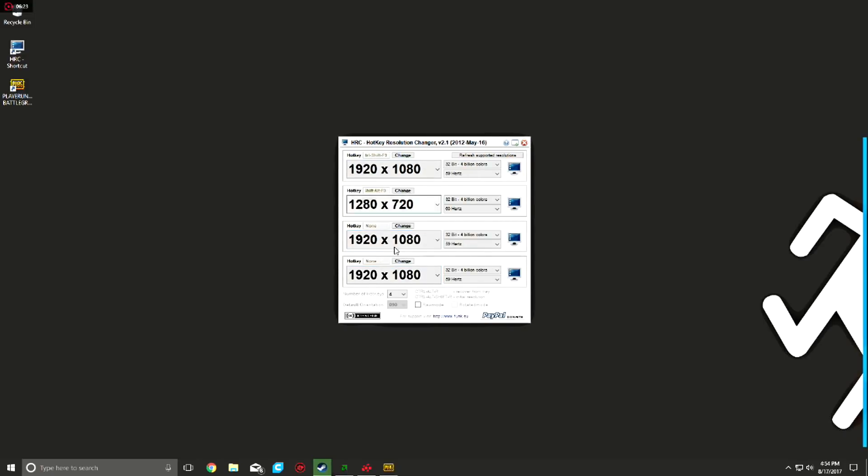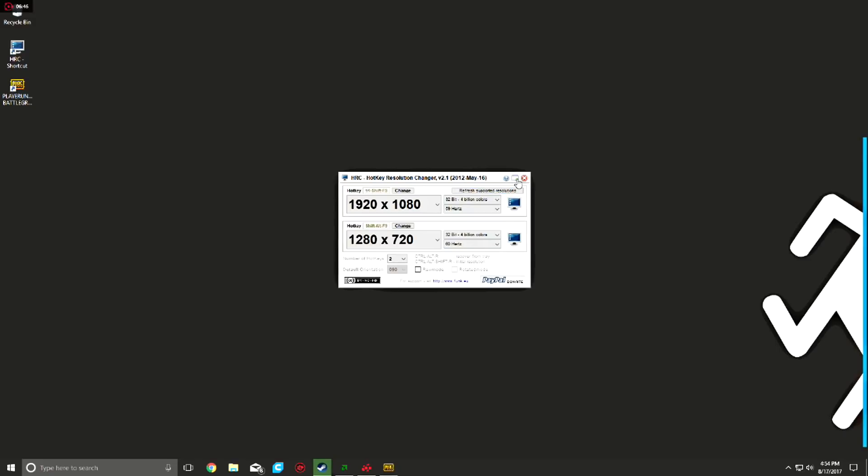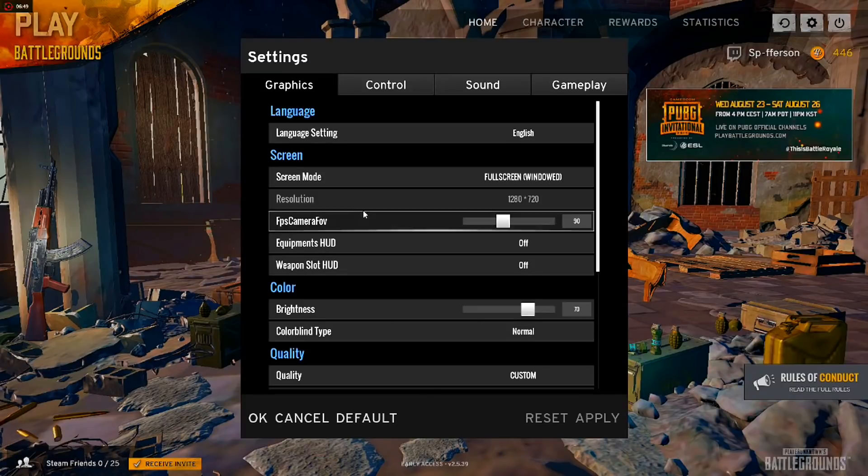If you want to set it up for multiple games, you can drop down a box and have multiple hotkeys for all the different games you want. For now I'm leaving it to two hotkeys: I set the native resolution hotkey to Control+Shift+F9, and the gaming resolution hotkey to Control+Shift+Alt+F9. Those are just my hotkeys — you can use whatever you want. At this point you're already done.